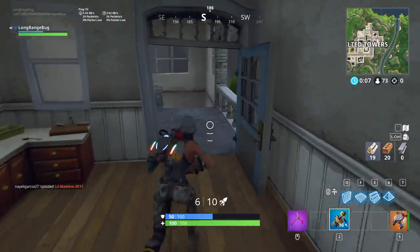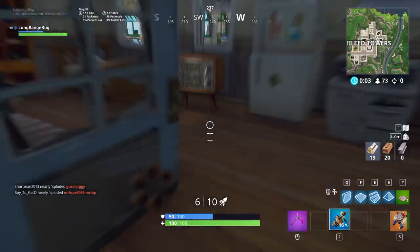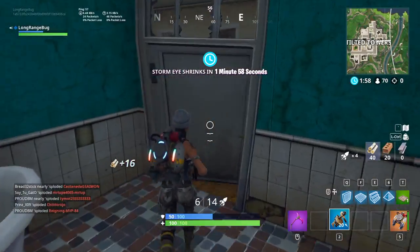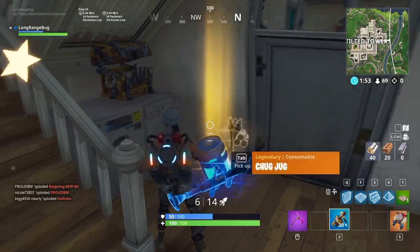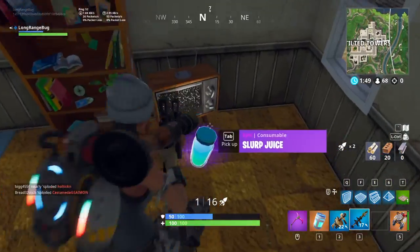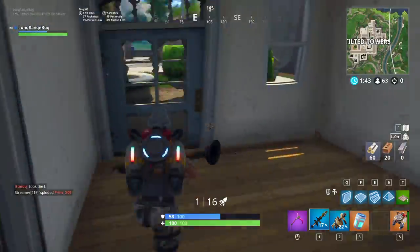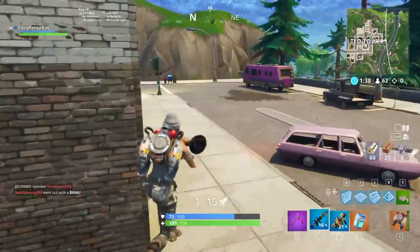Let's see if we can do this — GL only, or the trap. Let's get this chest, go for an RPG. RPG would be ideal. Yes sir, and we get a chug for the road. Slurp juice to drink now to get to full shield. Got a guy coming, let's get it outside. Did that not hit him, for real?